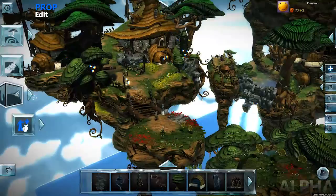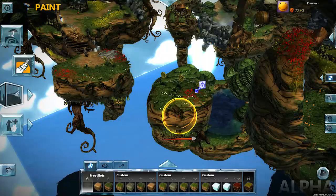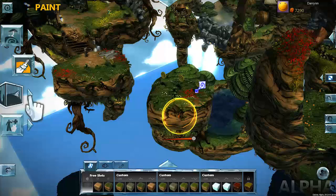Our fighter wants to collect those coins, but her path is blocked. We can fix that. Terrain sculpting helps shape the world. Let me show you how to expand a road. Type or click this button to open the terrain bar, then select Expand.